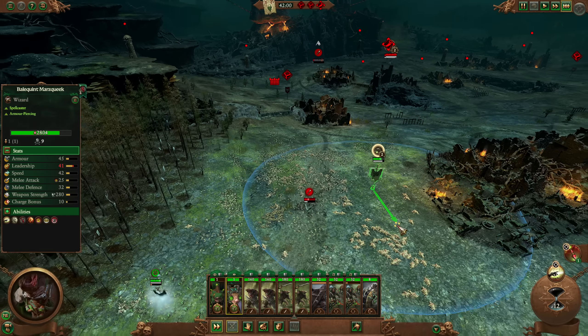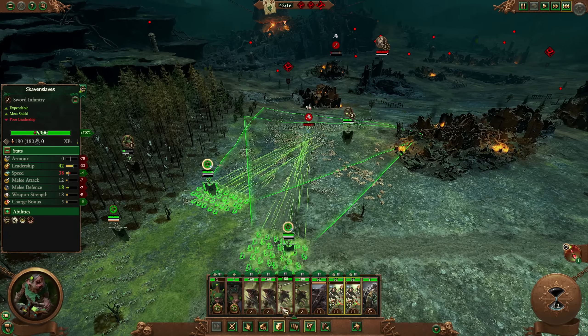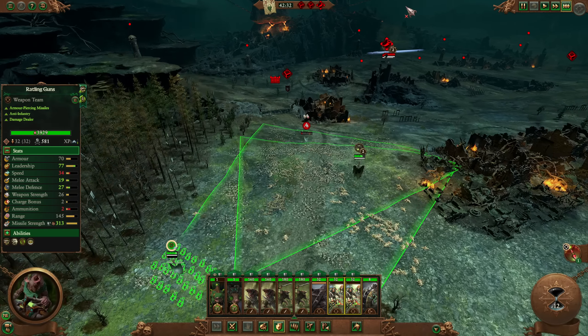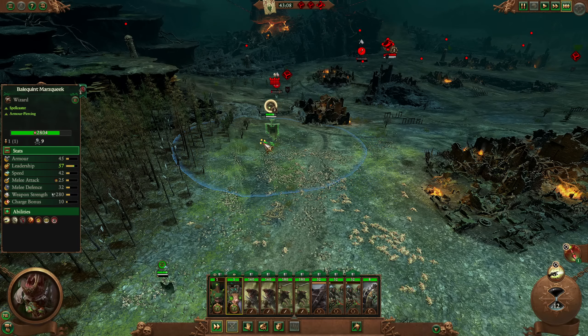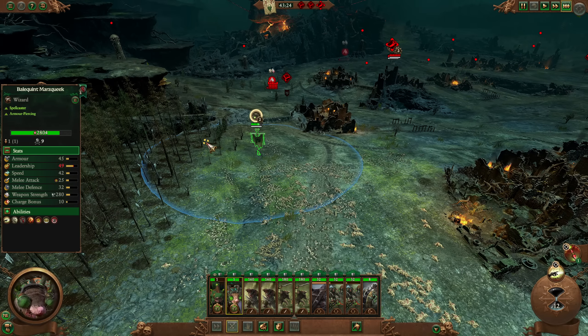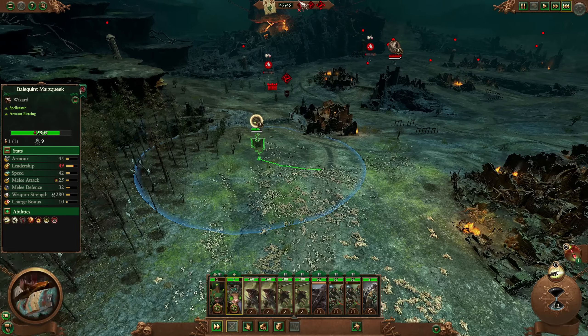That's it — we just use the heroes to lure them in, and then the Rattling Guns do the rest. Two Rattling Guns firing on a single unit will take them out super quick. The main thing with this is I wanted to make a guide for people who were not good at the game, not good at Skaven. You can follow this — it doesn't matter how good you are. If this is the first time you've ever played Total War Warhammer 3 and you have no idea how to micro, you can replicate this on Legendary difficulty. And that's what this guide is really here for.